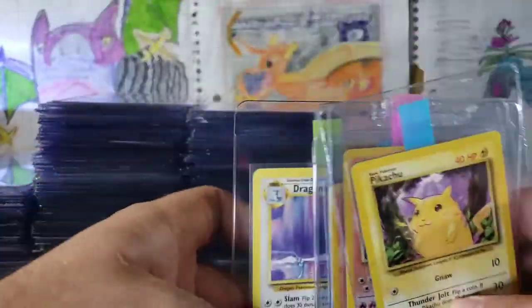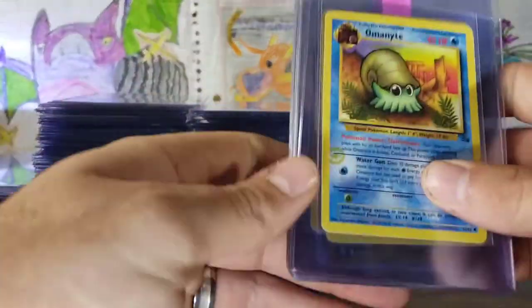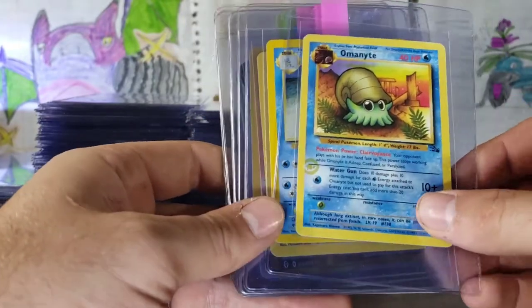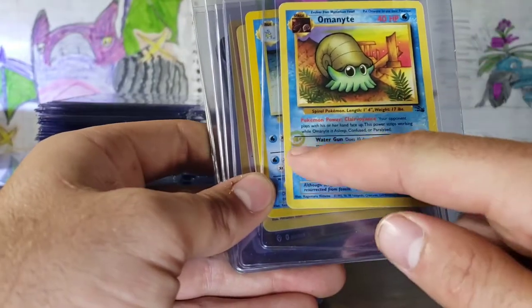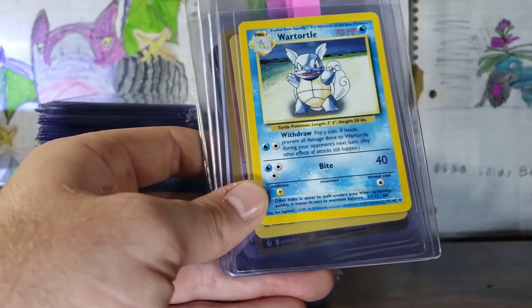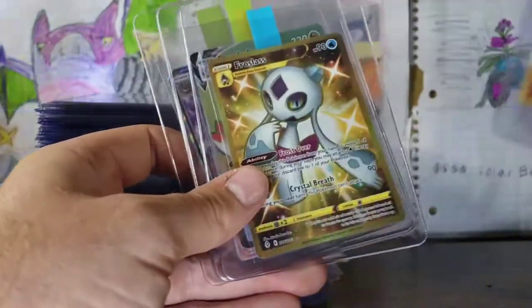Pikachu, Charmeleon, Charmander, Pikachu, Dragonair — nothing special about them, just from Base Set, and they're perfect. This is an Omanyte with a print error — kind of looks like a little rhino right there. Definitely getting that graded. I have seen these online; there are others like this. Just a really good Wartortle, Pikachu, Charmander.